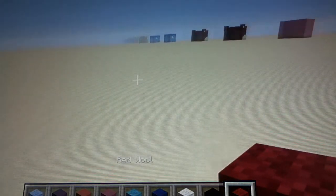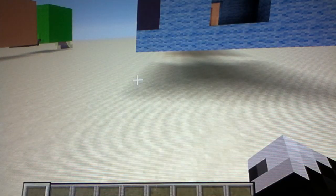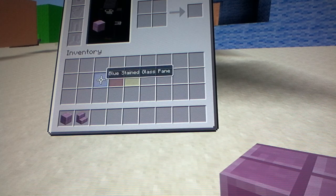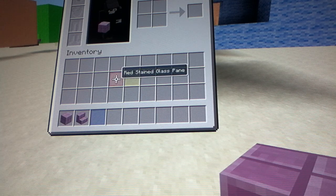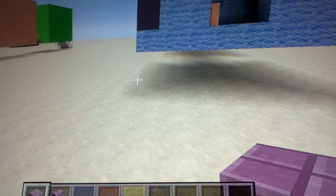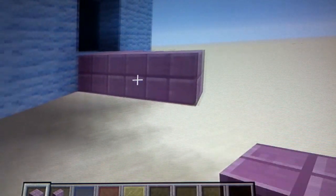You can get rid of all of your old blocks now because you won't need them anymore. The new blocks you'll need are: purple blocks, purple stairs, blue stained glass pane, red stained glass pane, and yellow stained glass pane. From the two blocks next to the doorway at the bottom, place two purple blocks, then do two more going to the right.